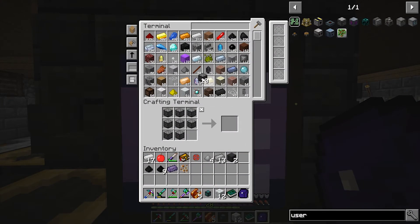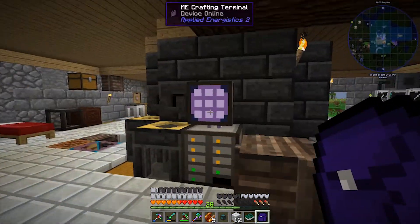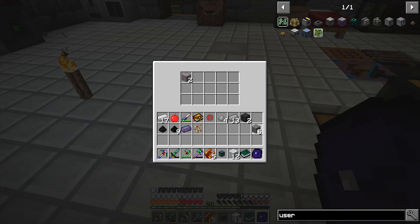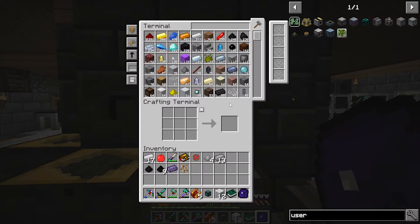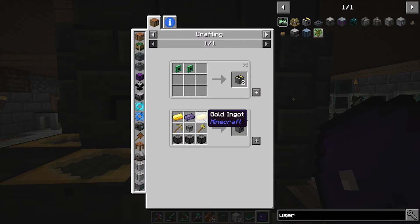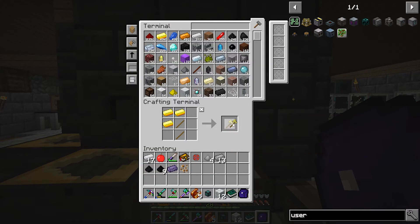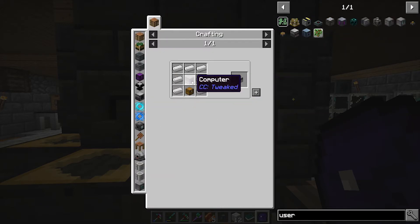I went down to bedrock and mined a bunch of gravel, got some more diamonds, and got some more uranium which we'll need soon. I got all the compressed cobblestone we need. Now let's make two golden axes and two golden picks.